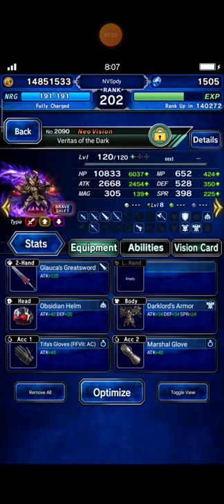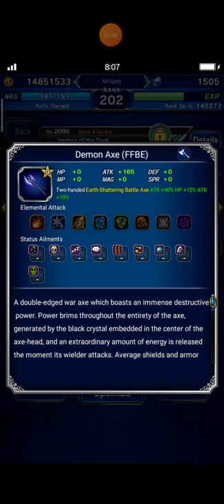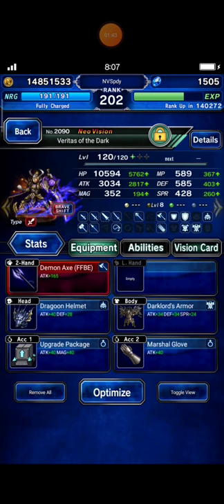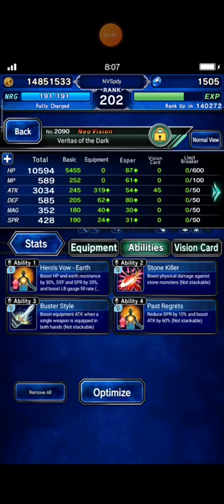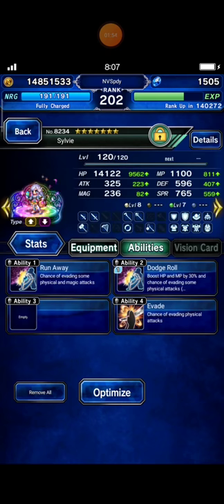And I bring Veritas of the Dark with Glaucus Greatsword also. This is his Braveshift mode details with Demon Axe - innate stone killer 75%. And yeah, this is his details: 250% stone killer.